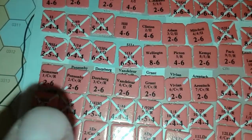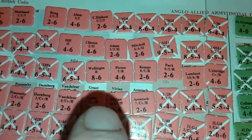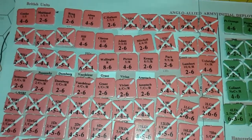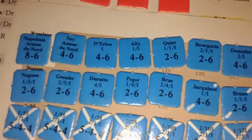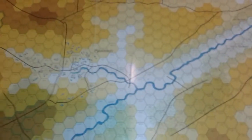Wellington is buried in here somewhere — there he is. He's an 8-6 leader: 6 movement and 8 command span. Napoleon's at the top — also 8-6, so there's no difference between those two in terms of command span or ability within the rules of the game.